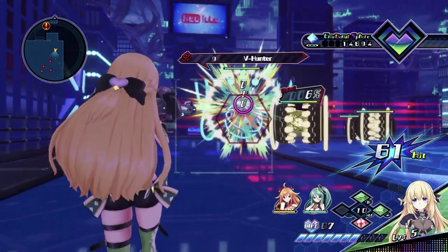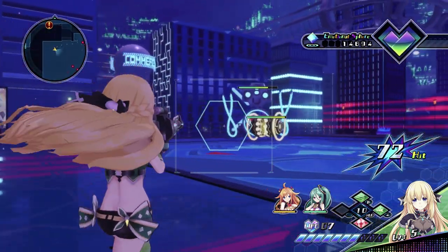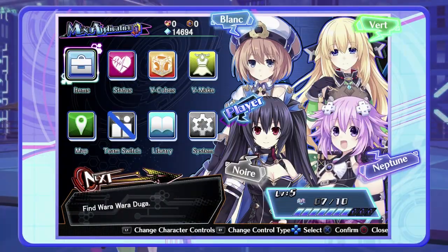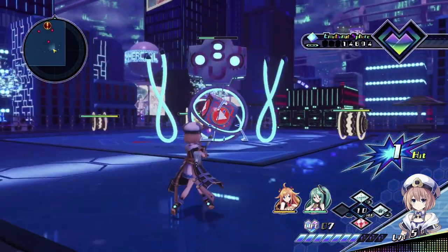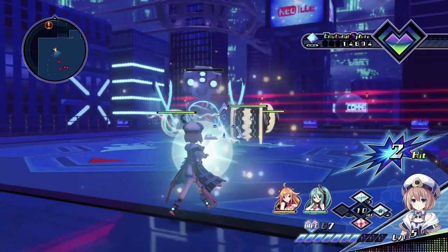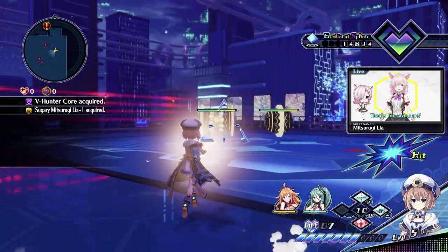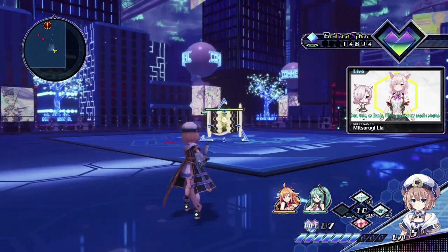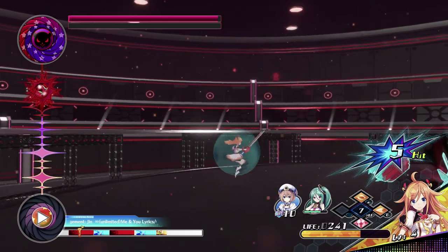The soundtrack and the cutscenes — I'll just talk about both at the same time. As of two hours and 45 minutes in, I've only heard one soundtrack playing in the hub, when facing enemies, when exploring, and occasionally in cutscenes — and then maybe three soundtracks for the bosses. I do like the soundtrack, but when I hear it over and over and over again I would rather it be playing something else. There's one track that plays when fighting enemies and in the hub, and three others for bosses and cutscenes.